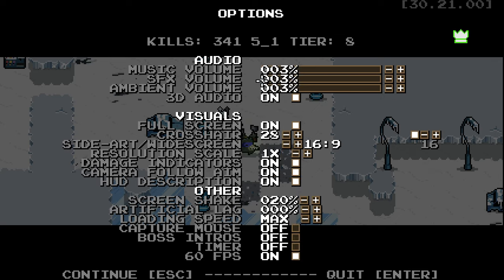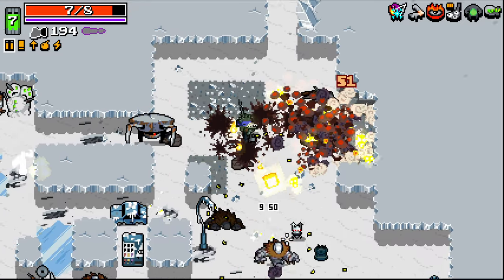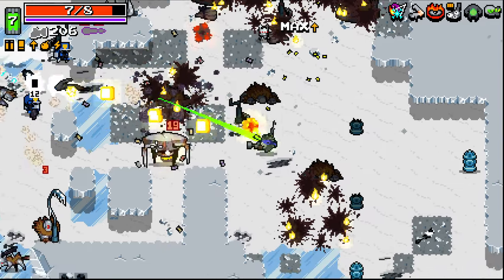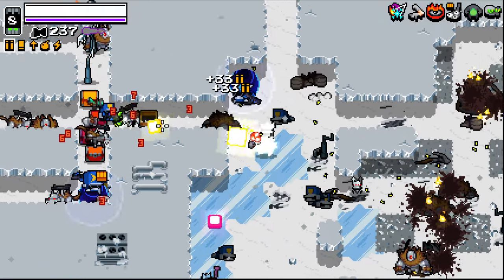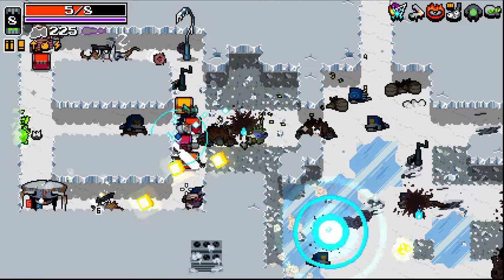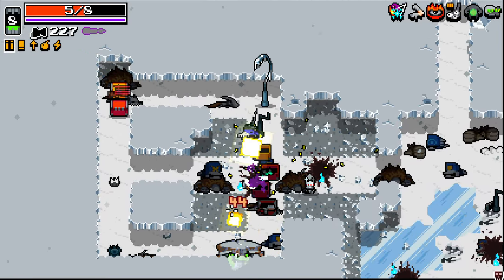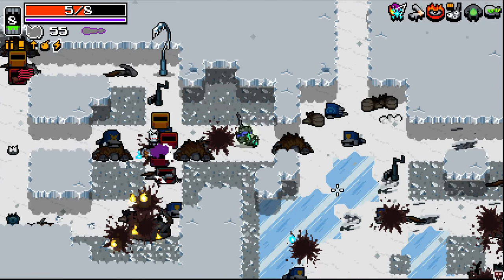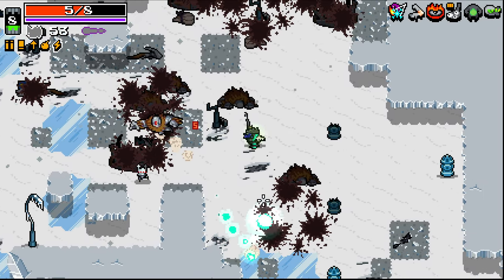We're doing really well on health at the minute. Come on, fire weapon - where are you at? Where is this fire weapon? There's a lot of stuff there - one of them's got to be fire. We've got a car thrower, gatling slugger, bouncer plasma, and quadruple director shotgun. Some really good weapons here, but just not exactly what we need right now.